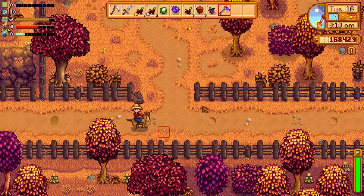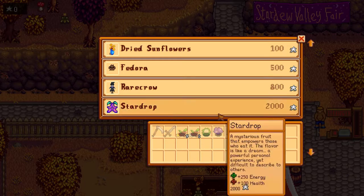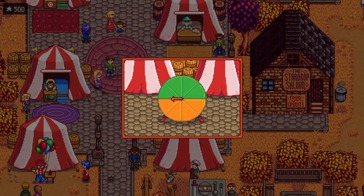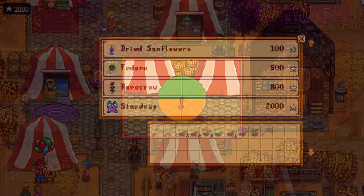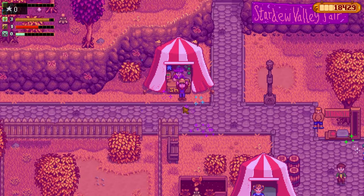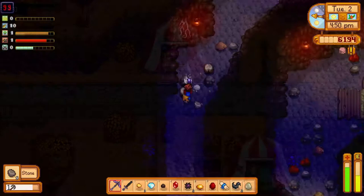The first way, and probably the easiest, is to get 2,000 tokens at the Stardew Valley Fair. You can do that by winning activities — the easiest way is by betting on the spinning wheel. I'm not completely sure which color always wins, but I think it's green. I'll leave a note in the description. Once you have 2,000 tokens, you can exchange them with the fair vendor for the star drop fruit.